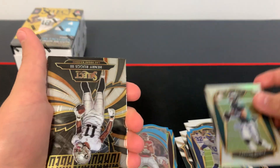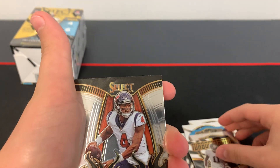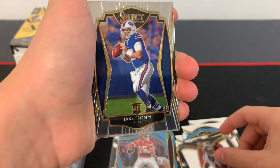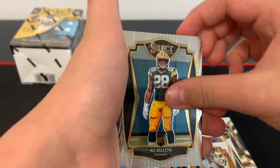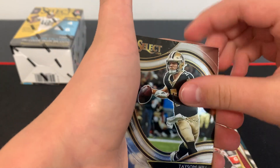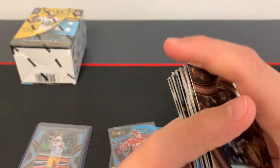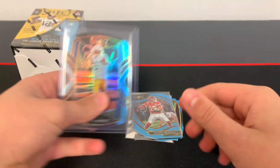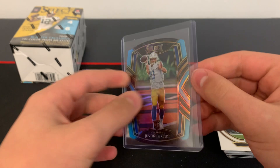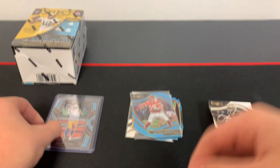Next card we got here is Carson Wentz. Turbocharged Henry Ruggs. Deshaun Watson. Jake Fromm. Ben Roethlisberger. A.J. Dillon. Baker Mayfield. And Taysom Hill. That is a crazy hanger box. Justin Herbert club level die cut. That is crazy.